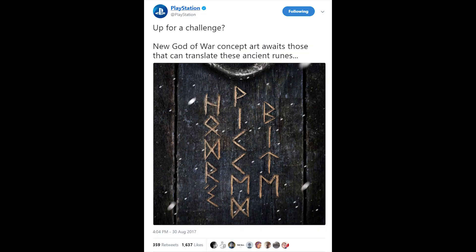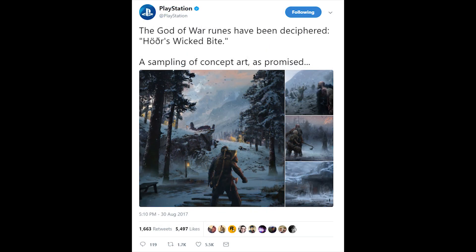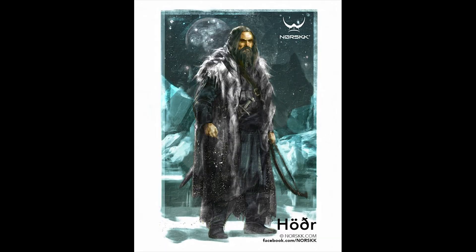Sony played a little game over on Twitter asking people if they could translate Ancient Runes, saying that new concept art awaits those who can translate them. People started cracking it and the translation was 'Horde's Wicked Bite' — and he is a blind God of Night, Winter and Darkness, maybe an enemy in God of War.